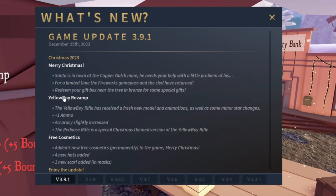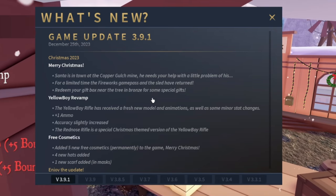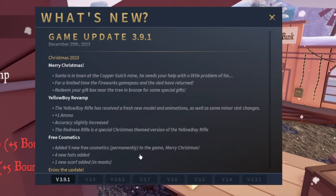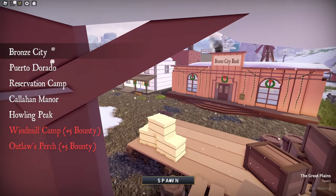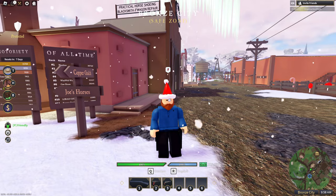Redeem your gift box near the tree in Bronze for some special gifts. There's also a Yellow Boy revamp and free cosmetics permanently added to the game — four new hats and one new scarf. Let's hop in. We're gonna spawn in Bronze City.